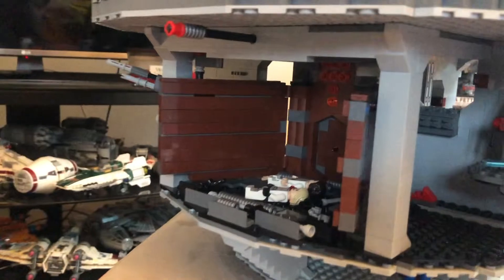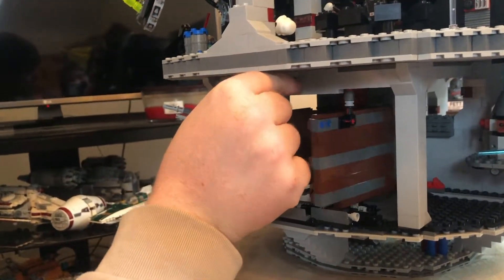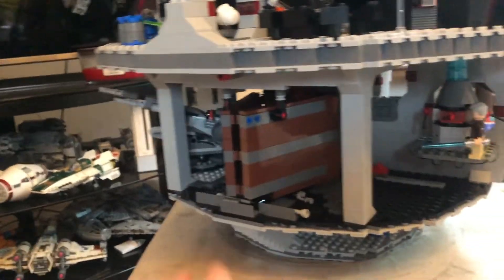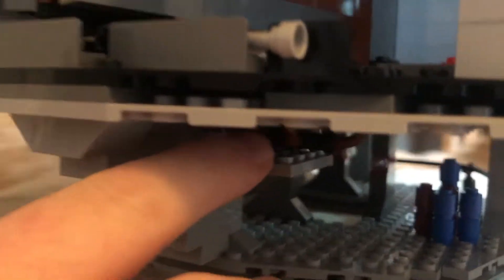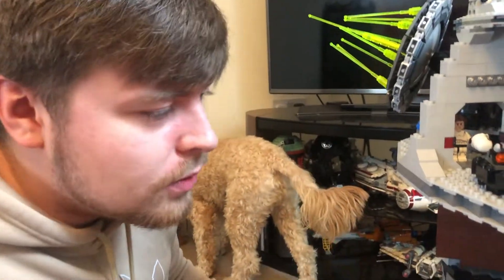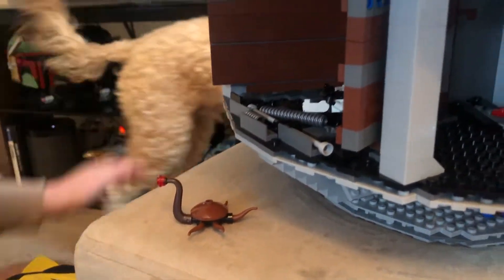A really cool feature: if you put a character here and open this, they fall in and go into the chute — which is where R2-D2 saves them from getting crushed. There's also a creature stored down below, and a little creature actually in the room. It's all the little things — the details — that really make this set cool.